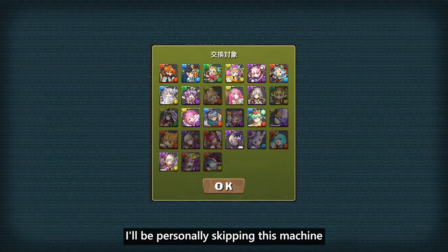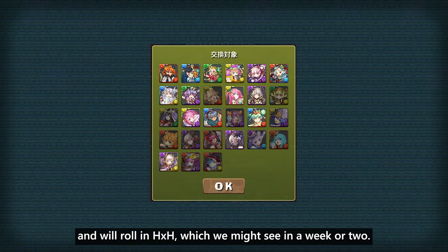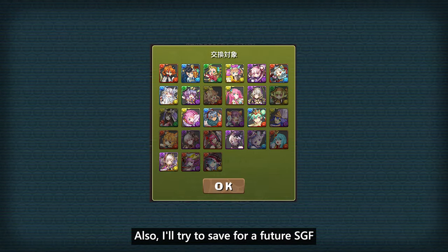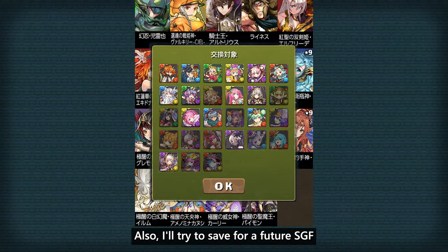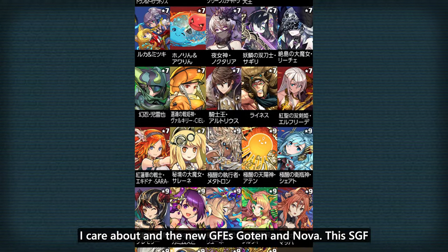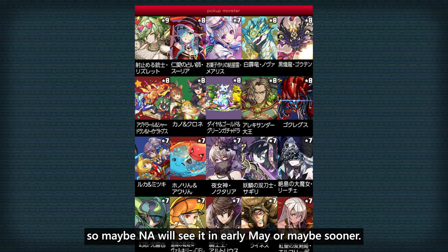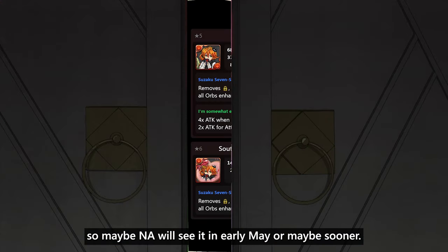I'll be personally skipping this machine, because I already rolled a lot in Demon Slayer and will roll in Hunter x Hunter, which we might see in a week or two. I'll also try to save for a future super godfest that will include the only valentine unit I care about and the new GFEs Goten and Nova. This super godfest happened earlier this month in JP, so maybe NA will see it in early May, or maybe sooner.